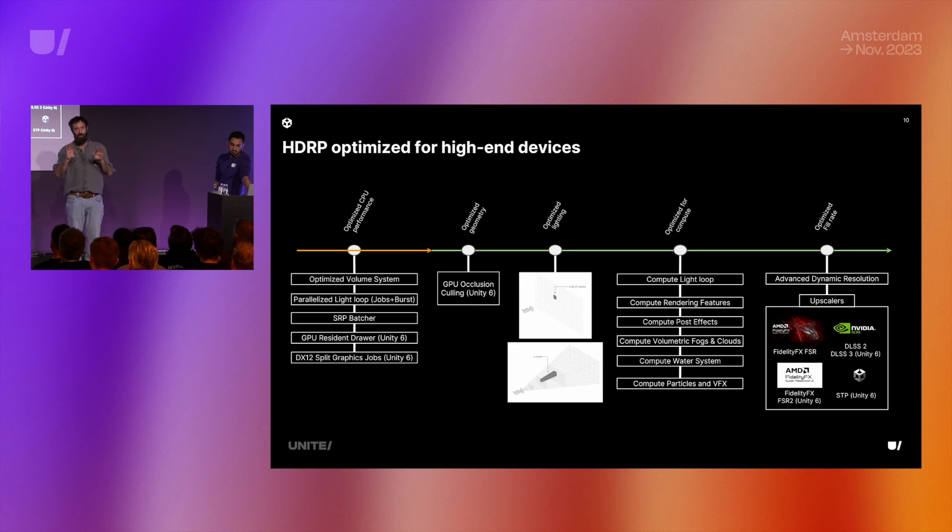In Unity 6, GPU occlusion culling optimizes geometry by not drawing vertices affecting no pixels — it uses the depth buffer and CPU culling results from the previous frame to magically remove everything that's culled. For lighting, on this market segment you're often building worlds with lots of lights, so we use a mix of tiled and cluster-based rendering to minimize the number of objects affected. It's almost entirely written on compute on the GPU — compute light loop, compute rendering features, post effects, volumetrics, clouds, water, and particles via VFX Graph.